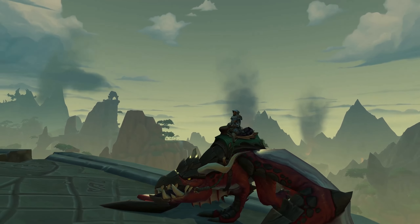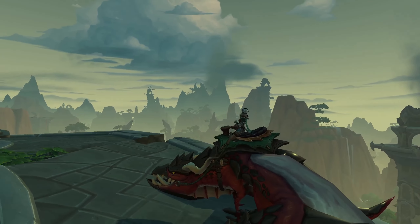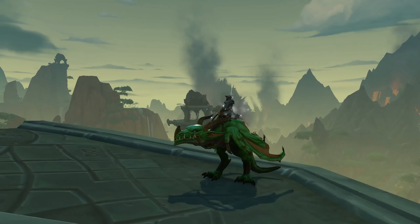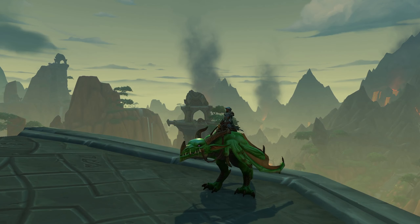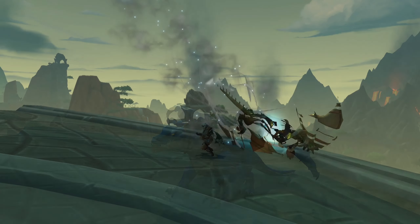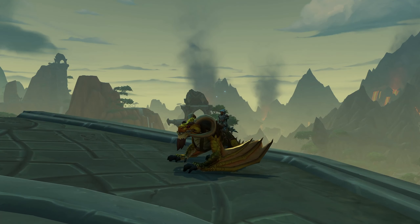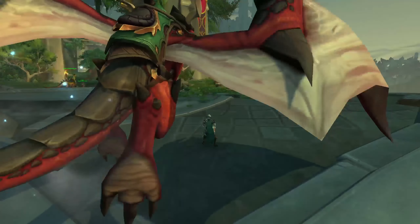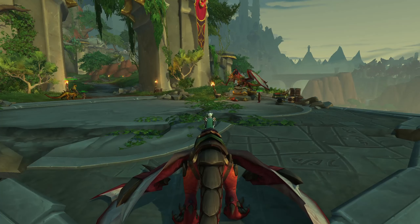As you progress further through the Dragonflight campaign, you will unlock additional Dragon Riding mounts: the Windborn Velocidrake from the Onaran Plains, the Highland Drake from the Azure Span, and finally the Cliffside Wilder Drake from Thaldrasis. Each Dragon has a special mount-up animation — the Dragon will fly to your side and your character will jump on.